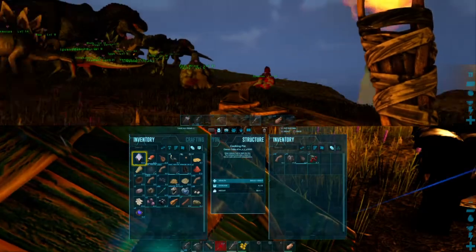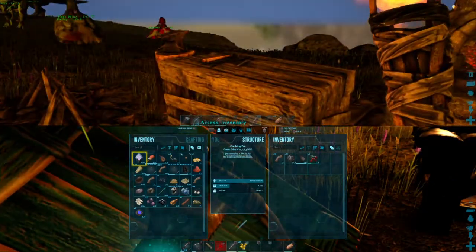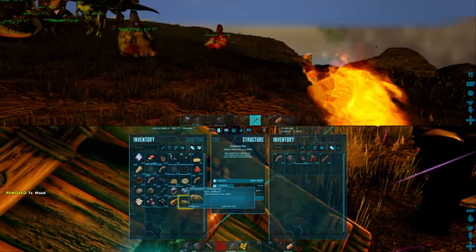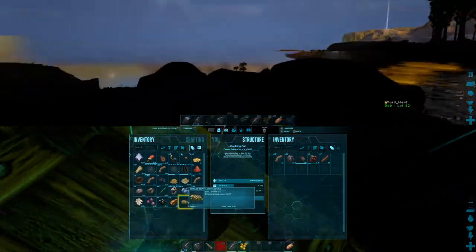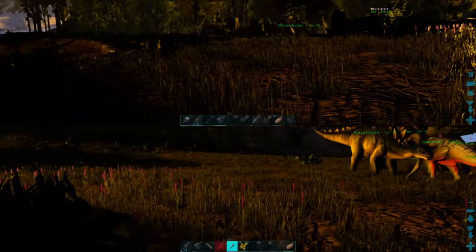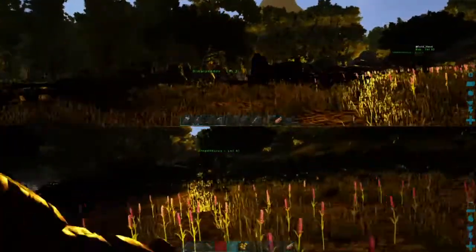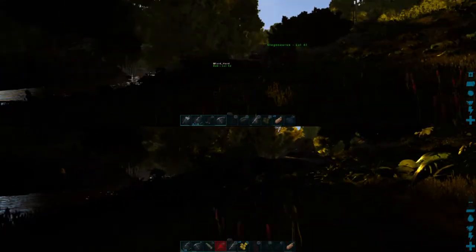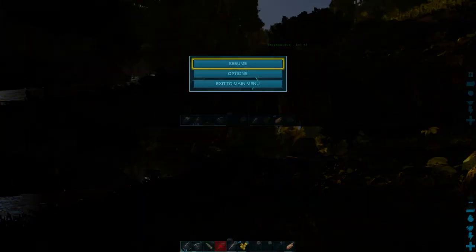All right, let's go. I want to get this red dye going. It's not making dye — it's not working because we don't have enough berries. So let's do this. Just getting berries, yeah. Are we recording? Here we go.